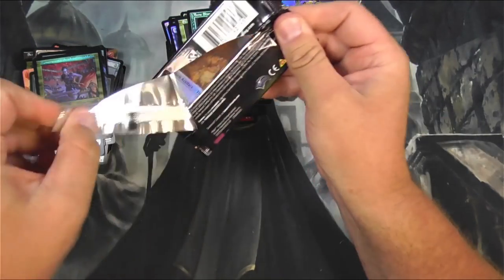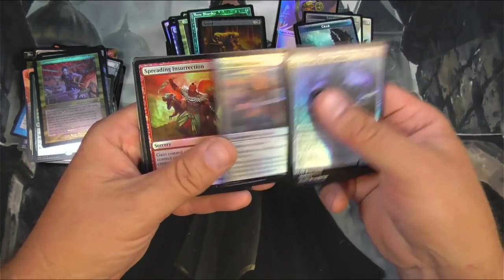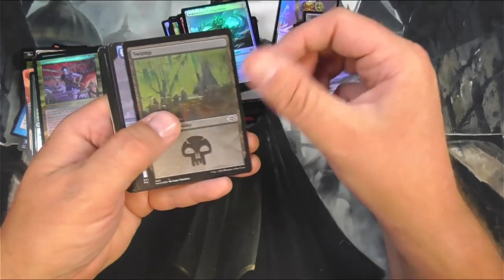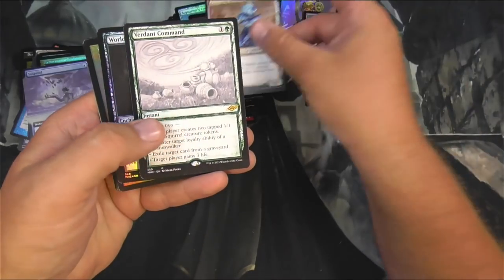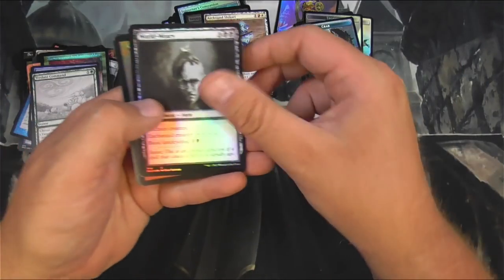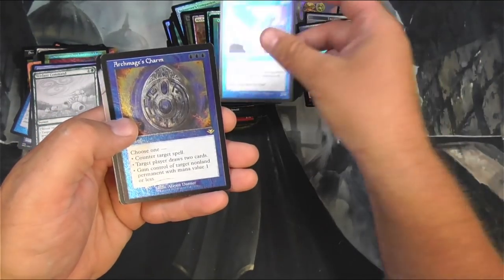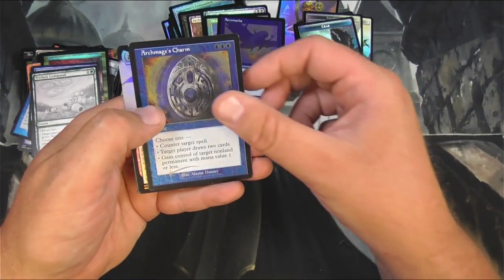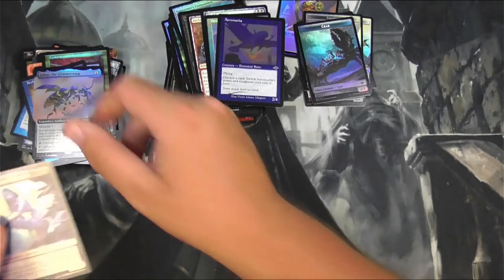Last pack and we'll scan them. I'm feeling good about this box. Swamp, Suspend, Shikari, Verdant Command, Ornithopter of Paradise, Aeromoeba, Archmage's Charm. And... Zabaz. I got that in the last box too. Let's see how this works on the scanner.